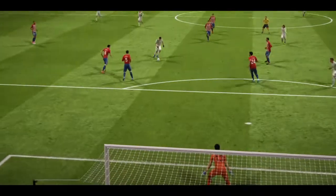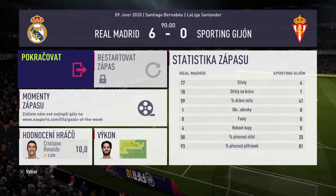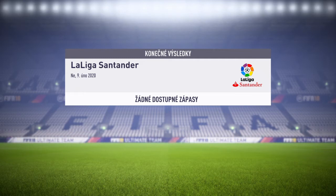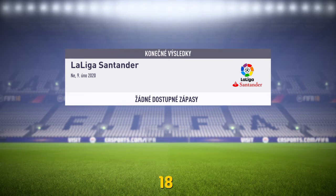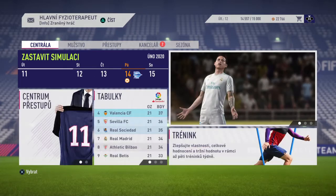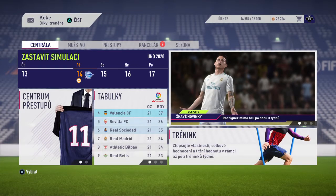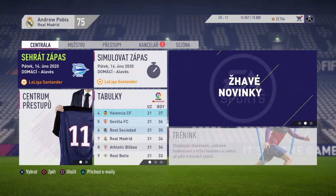Keylor Navas in goal. La Liga results: Barcelona 3, Celta de Vigo 0. Real Madrid 6, Real Sporting Gijón 0. So what do those results mean to the league table? At the top of the table remain Athletic...